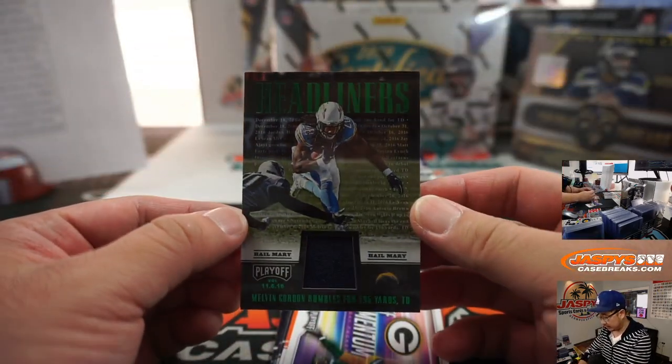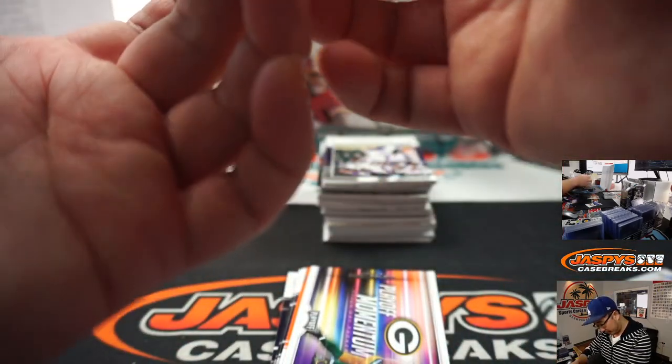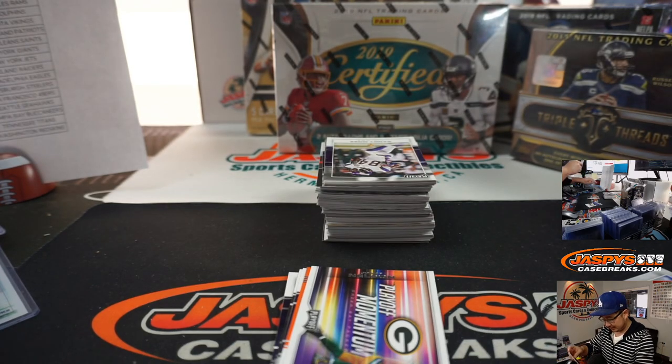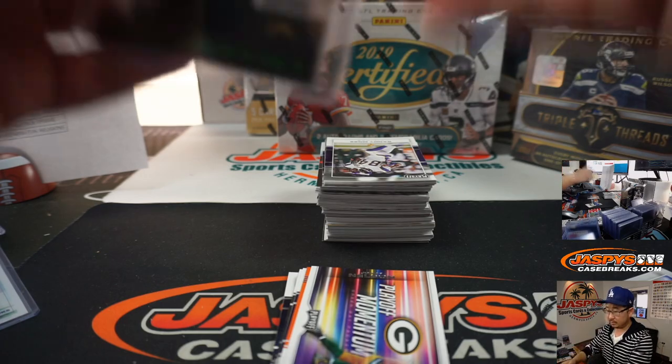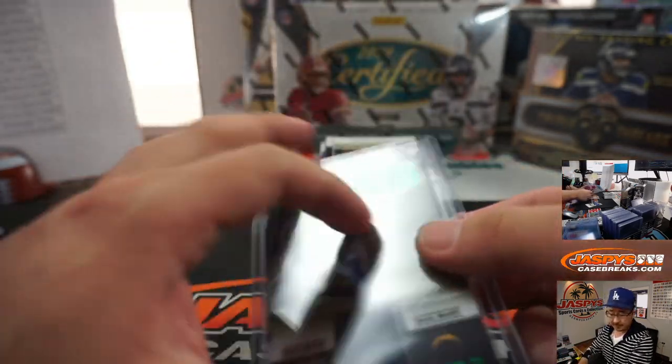Melvin Gordon Headliners Relic, Green Foil — a lot of times that means it's not numbered. I used to own it and I was the guy. Now I'm at the back of the bus on the third-team quarterback. I let the C down, I let myself down, I let my family down. All I wanted to do was make it right. Scott with the Chargers.